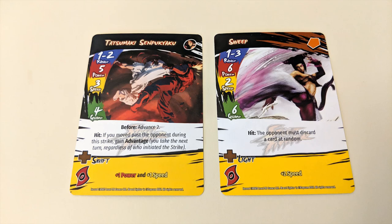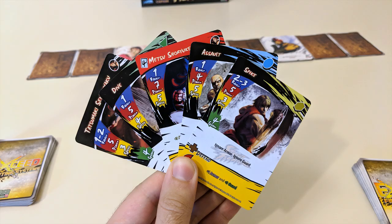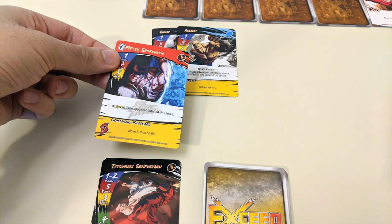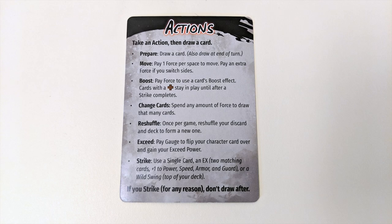In any of these cases, the ensuing strike plays out the same way as described earlier. Now let's run down the other actions you can take if you don't feel like striking. Some of these actions require you to spend a currency known as force. Force can be generated by discarding cards from your hand or gauge area — you get one force for discarding any card from your hand or gauge, or two force for discarding one of your character's ultra cards.